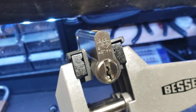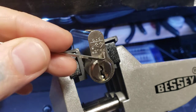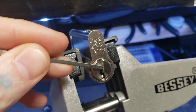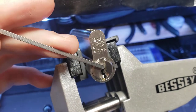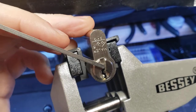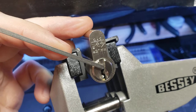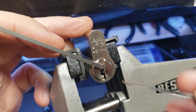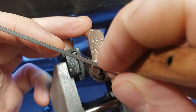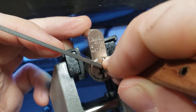Hello world, lockpickingdev here. I haven't done many Euro locks but I decided now's a good time. I have a Mauer 2-star SKG and I don't have a key for this one. I believe I've picked it before, so we're gonna go ahead and give this a quick shot. I can start with this pick — 15 thousandths.